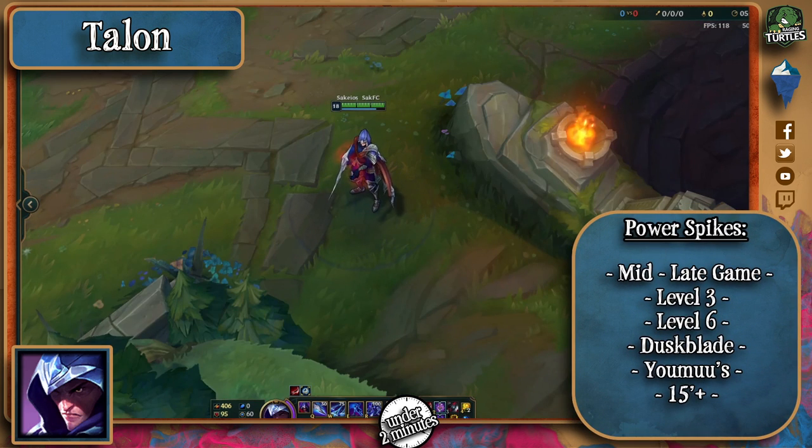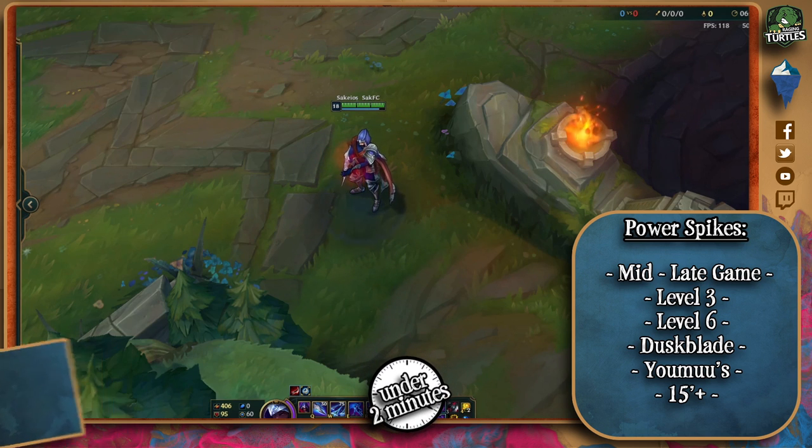Mid to late game is when he can really one-shot people from the shroud of his invisibility and also get away by leaping through walls in a rather annoying way. Level 3, when he gets access to his in-lane combo, is quite strong and he might engage you if you're underleveled. Most Talons go for Duskblade first item for its lethality and passive, as well as Youmuu's right after it.